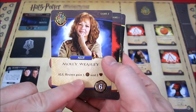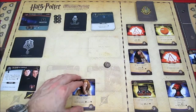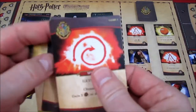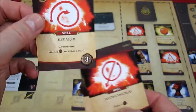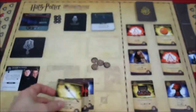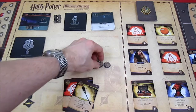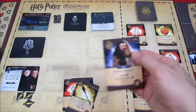Playing Molly Weasley first: all heroes gain an influence and two health. Note: Harry had a leftover influence from his turn that was forgotten — too bad. Ron gets an influence, Harry gets an influence. Harry gains two health going from five to seven; Ron really needs health and goes from one to three. Ron then plays cards: gain two influence, another influence, for a total of three influence from spells.